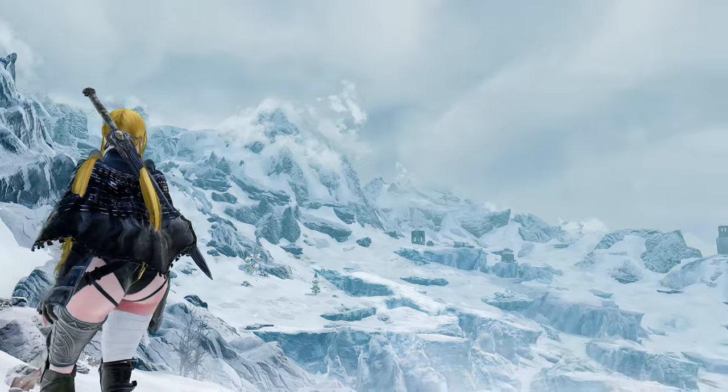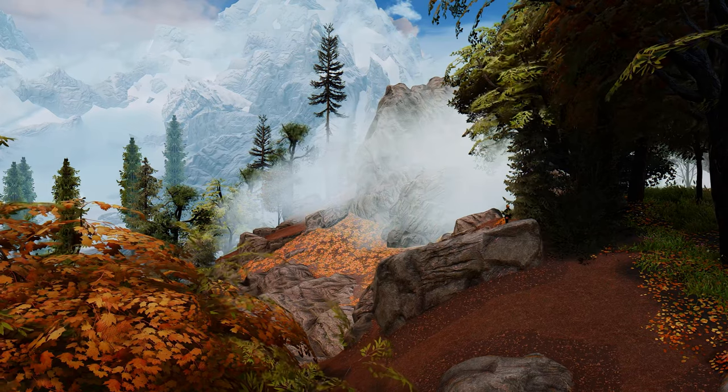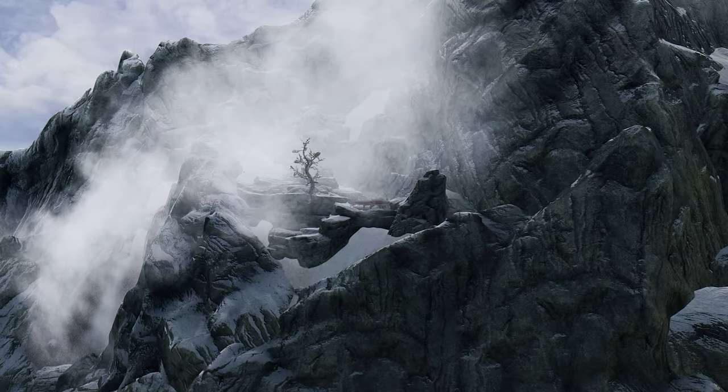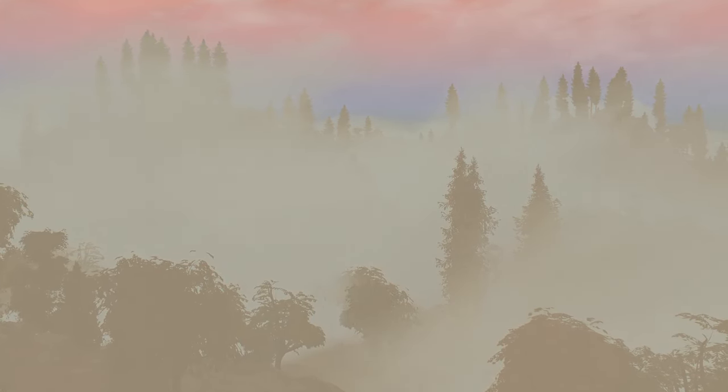Real Clouds SE is a mod that brings a new level of realism to the weather system in Skyrim. The mod adds pseudo-volumetric clouds that will change in coverage and altitude depending on the current weather. This means that you'll see clouds moving and shifting in the sky, creating a more immersive experience.